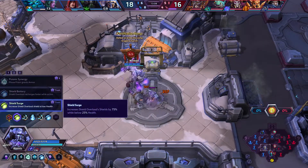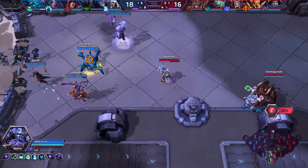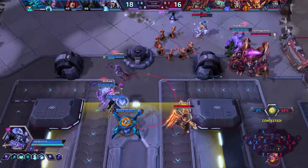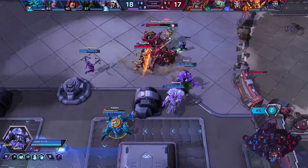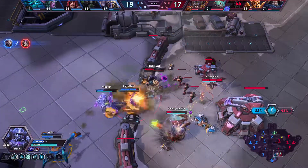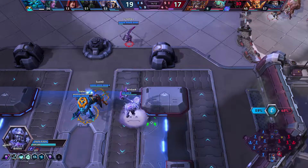Our level 4 really doesn't change no matter what you're building. Shield Surge is going to increase Shield Overload shields by 75% while below 25% health. So when you get into fatal damage range, your shields flip on even harder, and the enemy team is going to have even more trouble breaking through them because they react so fast. You're going to be auto-attacking so much and dashing so much, and the shields are going to be so much beefier. He kind of has a bit of a Garrosh identity once he gets lower on the health spectrum — you can bait people into making some very poor decisions.